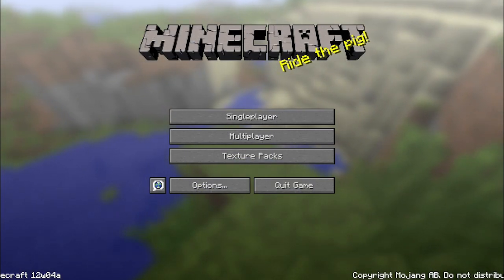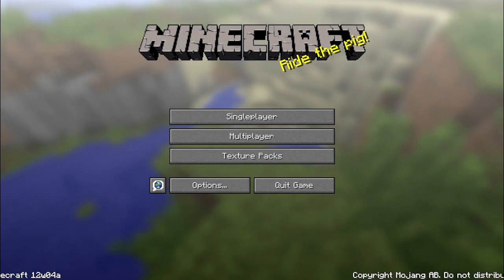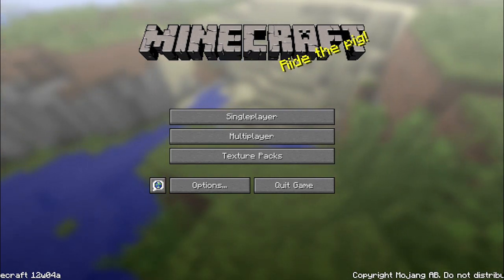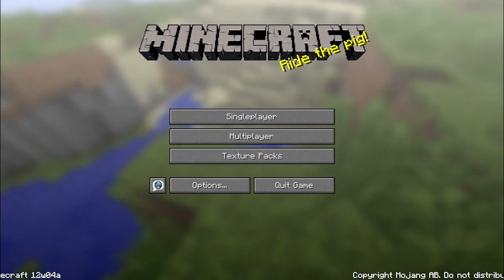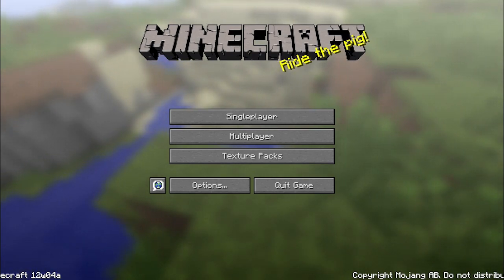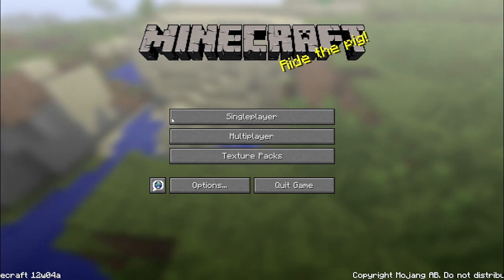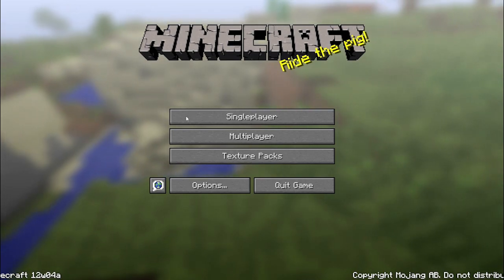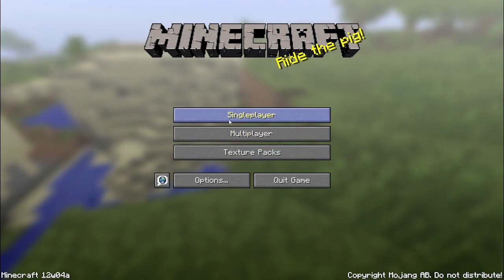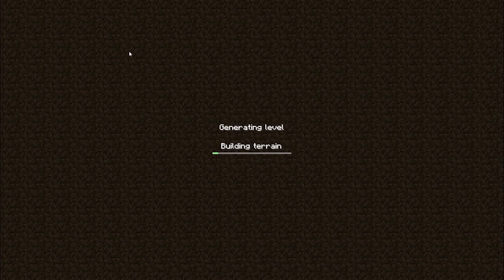Hey guys, Pixie here and we have a Minecraft snapshot! It's Thursday so it's out — it's 12w04a. Here's the list of changes: we have a new jungle-specific mob that can be tamed, skeletons with new AI and a few new behaviors (one being they try to stay out of sunlight), various minor bug fixes, added an experience item to creative mode, added a flame item, and updated the language files.